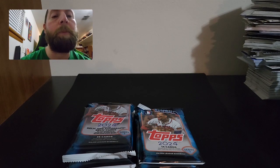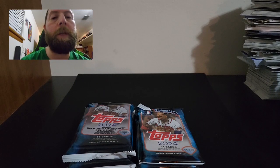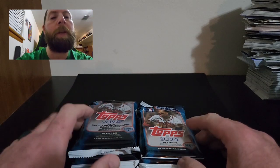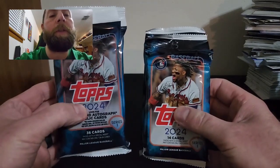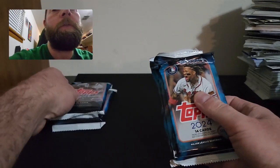Each format has different parallels. The value packs don't really have a whole lot, and I don't think the retails do either. I know the hangers have the yellow parallels, and the jumbos have the gold foils. I do have some hangers and blasters to get into — stay tuned for tomorrow's video. I also have a jumbo I'm excited to rip. So without further ado, let's get into 2024 Series One — we'll start with retail and then move to value packs.